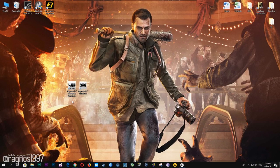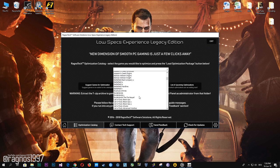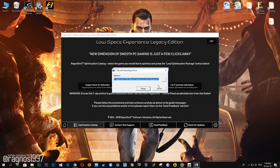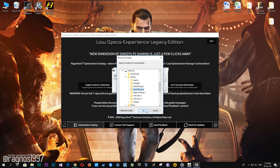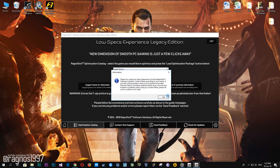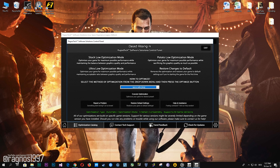First of all, download this little software called Elastic Experience from my website and then install it. Start it from a desktop shortcut and then go to the optimization catalog section and select Dead Rising 4 from the drop-down menu. Now press load the optimization and extract this package to the folder where your game has been installed. Go to that folder and start the Ragnarotech control panel. Select the method of optimization and resolution you would like to run your game on, then simply press optimize.